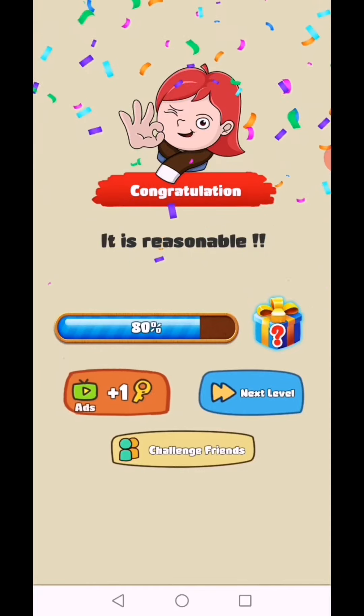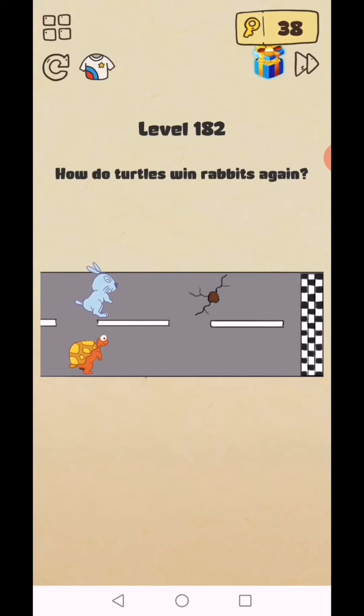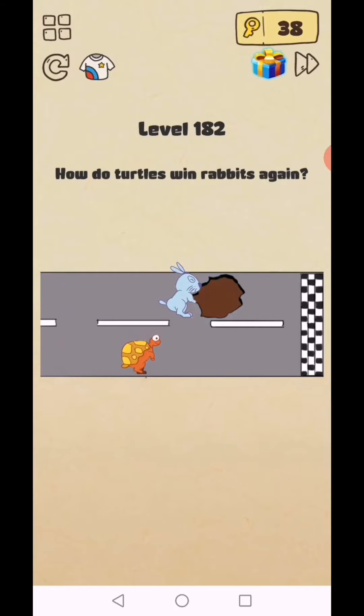Level 182: can the turtle beat the rabbit? Tap on start, and when it restarts, tap on this hole to make a puddle — tap four to five times to make it bigger and the water rises.